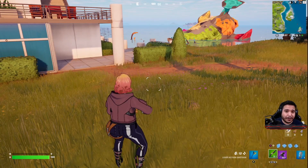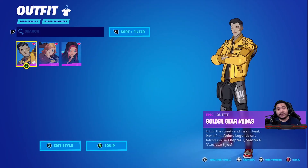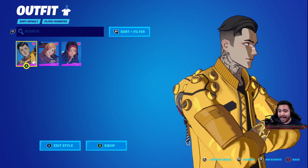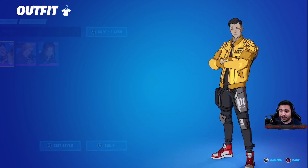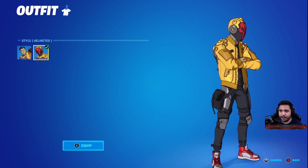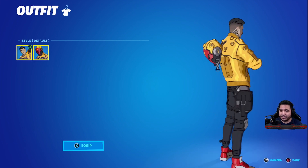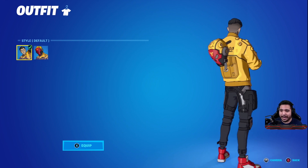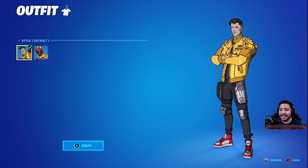Let's head back to the locker for final thoughts on the entire bundle. Starting with Golden Gear Midas: great color scheme, yellow eye, clean tattoos, and spikes that match the helmet. Two edit styles — helmet on and helmet off. I think it looks really good with the helmet on. I'm going to give this Midas skin a 9 out of 10 — very well done.